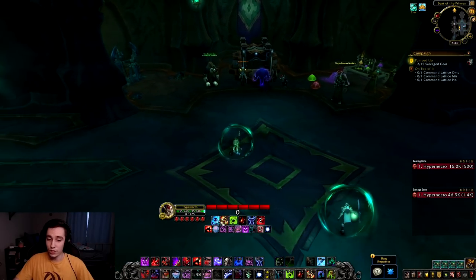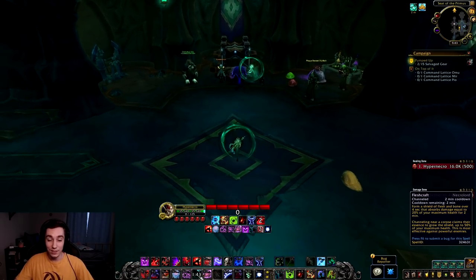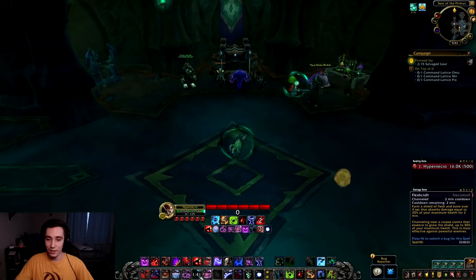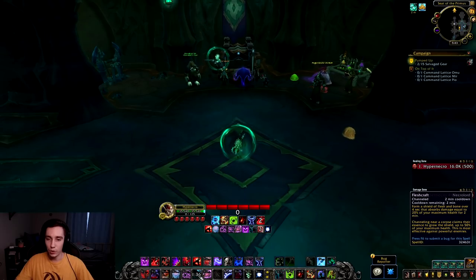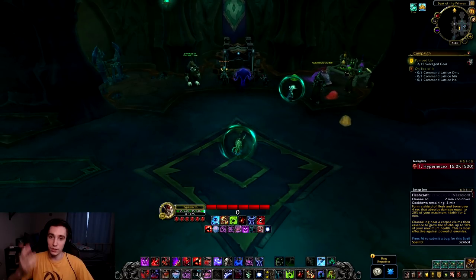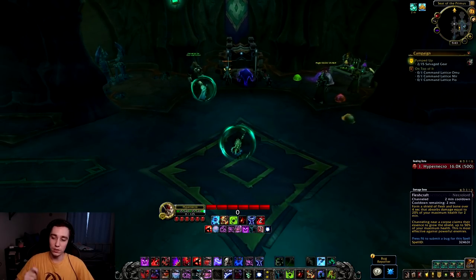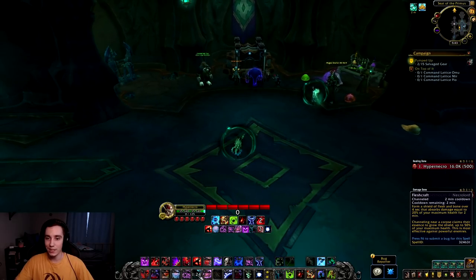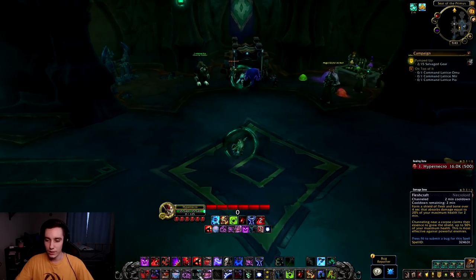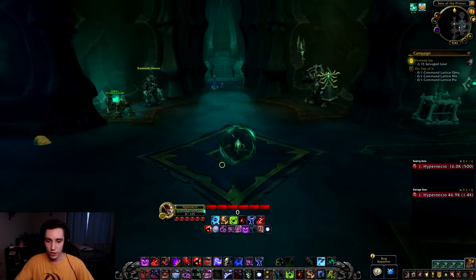Just casting it on its own without any extra benefits, this ability is among the worst abilities. But once you start introducing benefits from the soulbinds it starts becoming a little bit better. I still don't like that it has a four-second cast time — for a two-minute ability that is extremely long. This needs to be like a second and a half to two seconds at most. Four seconds is just way too much. That's the general ability we get.